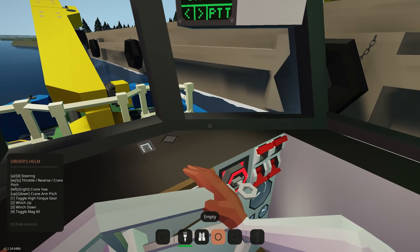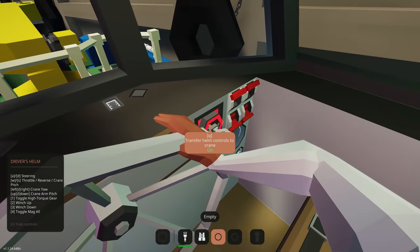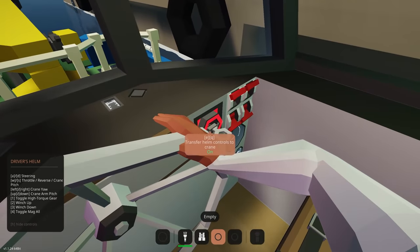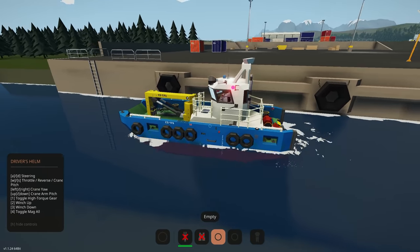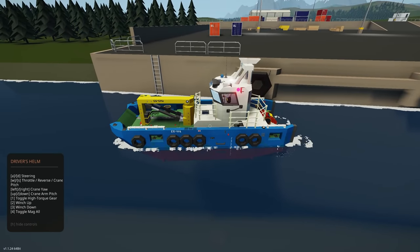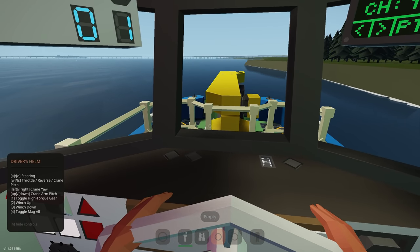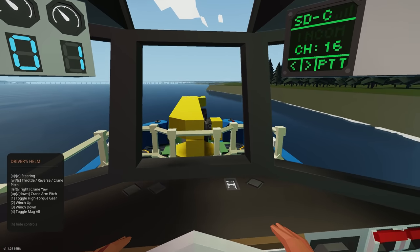We've got winch up, winch down, and mag all - pretty straightforward. However, I noticed a quirk: when controlling the crane, it seems to remember the W key input and puts us forwards on the throttle when you switch back. Looking at the controls list, throttle reverse and crane pitch share the same control - that's why we were going forwards like that. So just be aware of that.